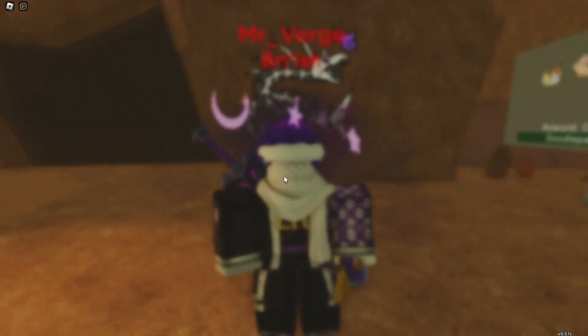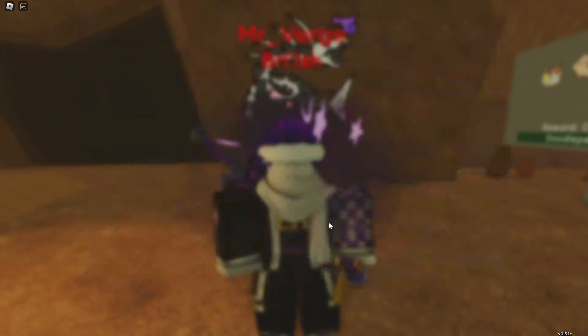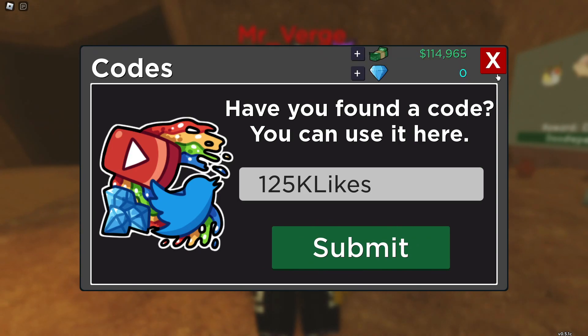So if you want to claim this code, all you need to do is go to settings and go to menu special shop, then go to codes and put in this code right here. That's it — and then boom, you get a free ticket.